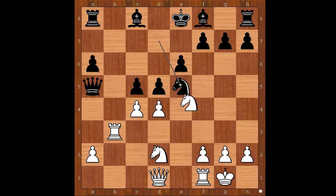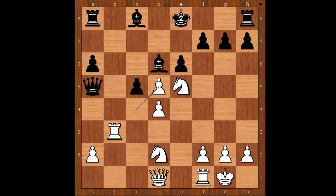Knight takes on e5, knight takes on e5, bishop to d6, c takes on d5. Reti considered taking the pawn on d5, but instead he castled kingside.